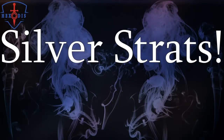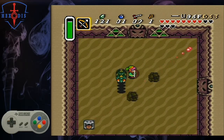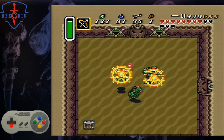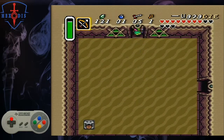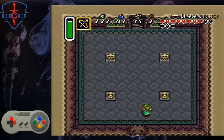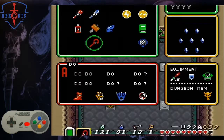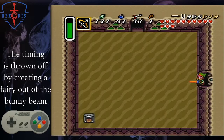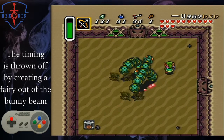Method 2: Silvers. Bonk off the top of the room first and then walk left with silvers in hand. Fire left, right, then down. The timing can take a little bit to get down, so if you intend to do the fight in this manner, use the practice hack to get a feel for it. This strat is used a lot in the randomizer as well. If you change the bunny beam into a fairy, this is how the room will look, so be aware of that and adjust accordingly.